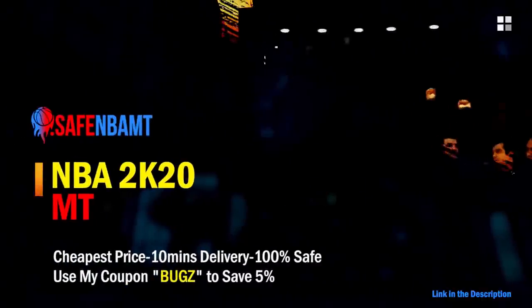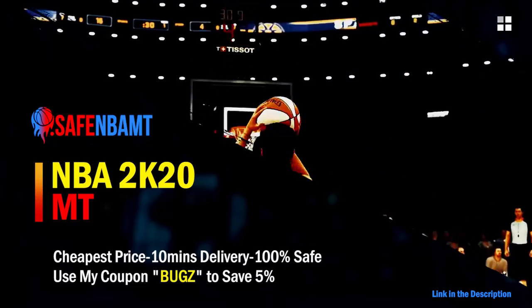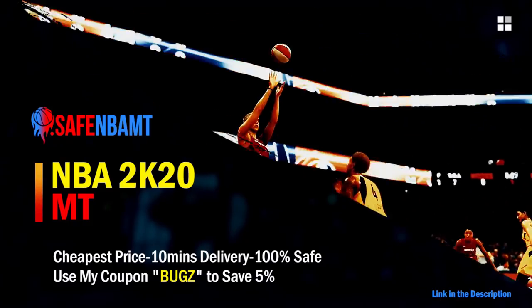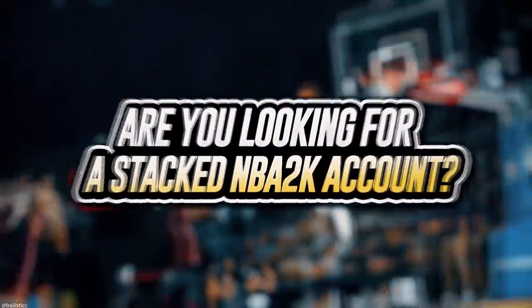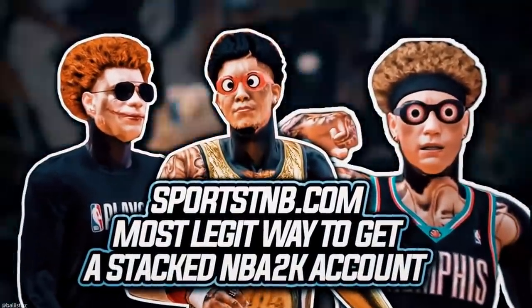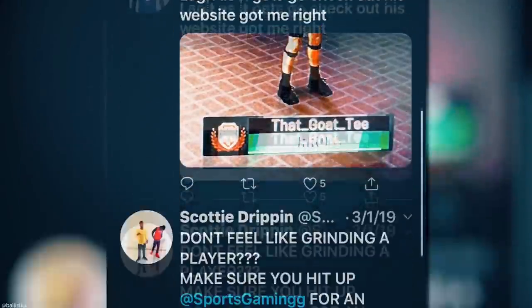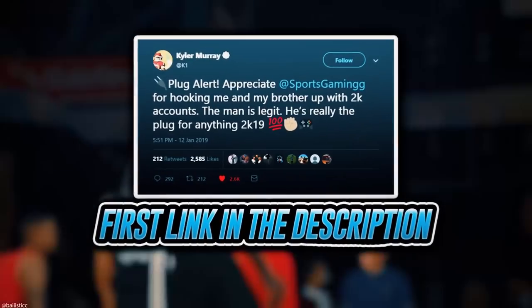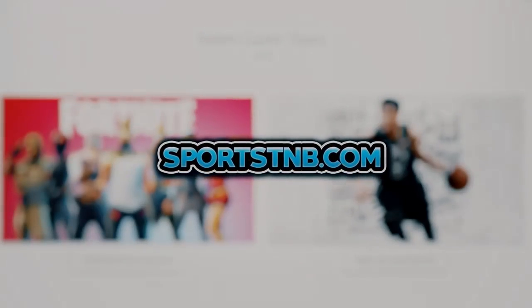What's good guys, if you want cheap, fast, and reliable NBA 2K20 MyTeam coins, head over to nbasafe.com and use code 'bugs' for five percent off at checkout. If you're looking to buy a stacked NBA 2K account with max badges and more, visit sportstmb.com — he has been in the community for years and has hundreds of reviews. Click the first link in the description to get your account today.